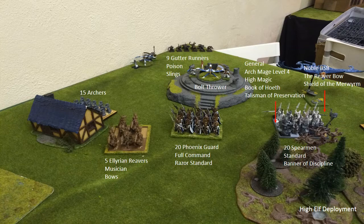A spoiler for Matt's deployment - he's got five or nine Gutter Runners right behind my lines via scouting. If I had known that, I would have put the Phoenix back there to stop them, but there we go.